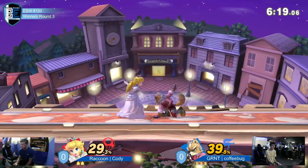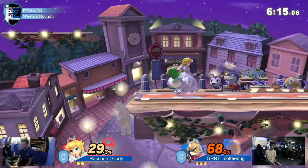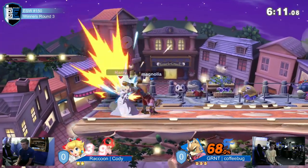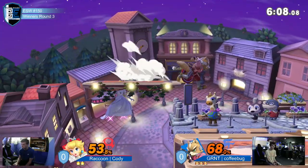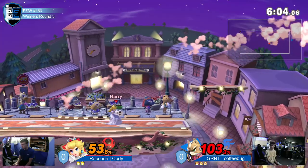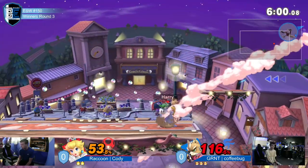Oh man, Jesus Christ — given Fox his speed overall, and even his fall speed to his benefit, it's so easy for him to like keep advantage going and stay going. And on top of that, coffee bug has a pretty solid read game, like reading opponents right here.